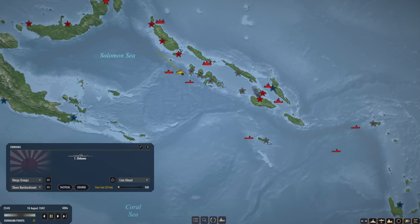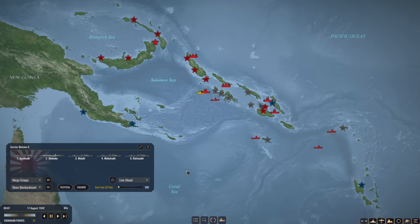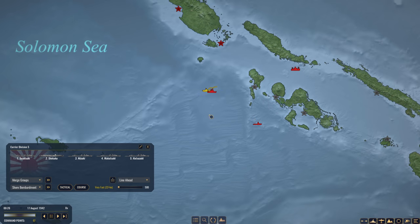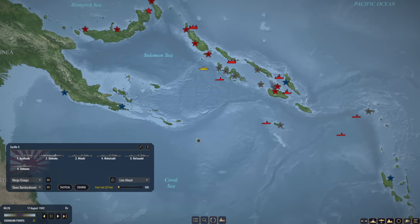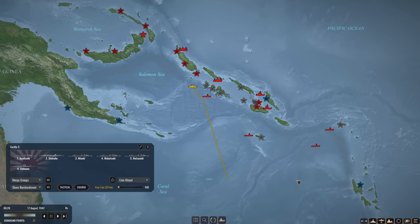After that engagement, that task force just did not have much. Merging Chikuma and Carrier Task Force 5 — they're going to group up and I'm probably going to have them head south into the Coral Sea. Merge groups. Yeah, I'm going to have them head south — I think that's a pretty good idea into the Coral Sea. That seems like a pretty good place for them.